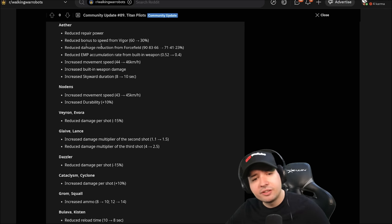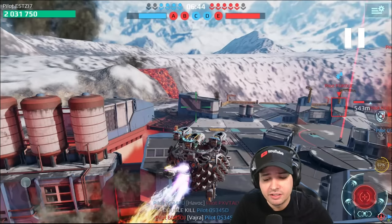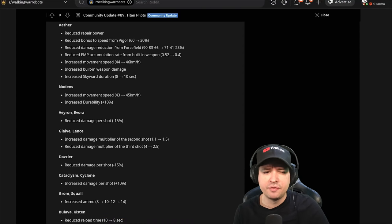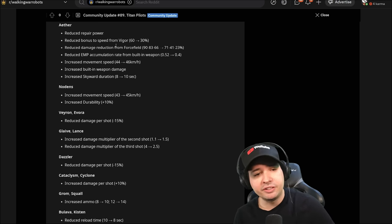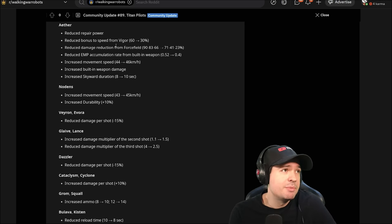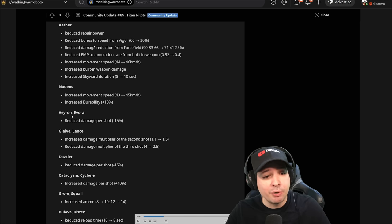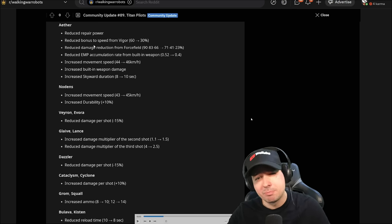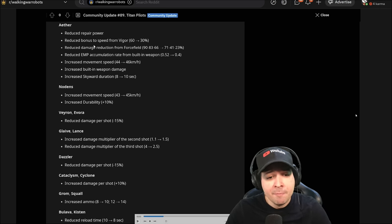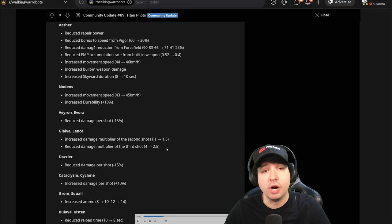Reduced EMP accumulation rate, then increased movement speed slightly - 2 KPH - and increased built-in weapon damage. Increased skyward duration from 8 to 10 seconds. So you have a lot of nerfs but you get a more effective ability in terms of duration. We have Nodans: increased movement speed 43 to 45. Increased durability 10%, but the link problem has still not been fixed. Same as the hitbox problem on the Imugi. Reduced damage per shot on Veyron and Evora - minus 15% - but as you've seen here on the test server, it makes no difference. These weapons just as much obliterate. I think probably that should be like 30% or more to make them somewhat balanced.